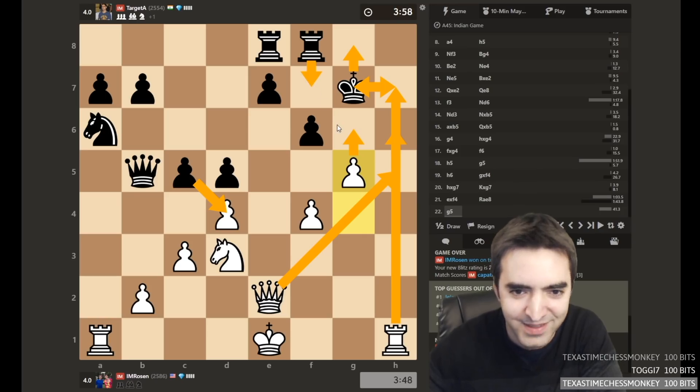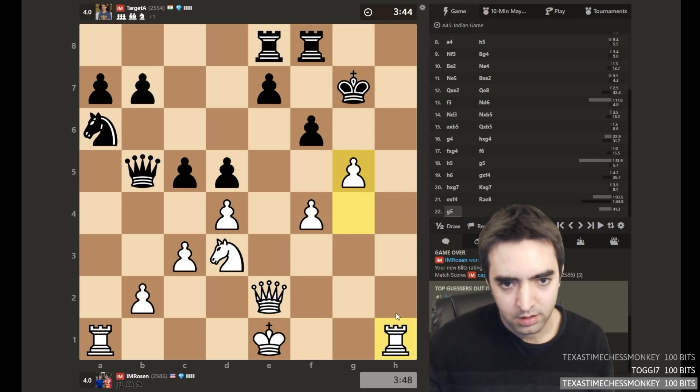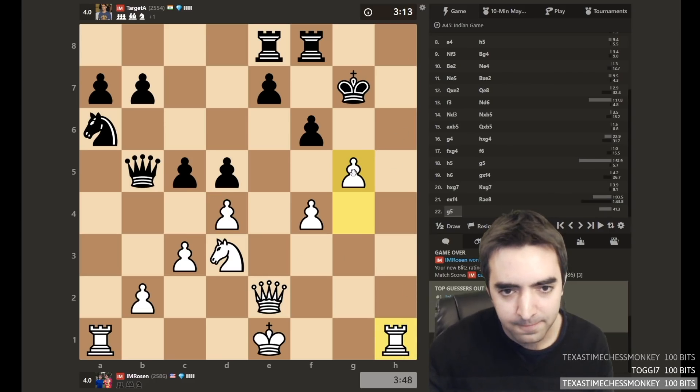It almost works. The line keeps going actually — takes, takes, queen h5. I guess the king can walk out to e6 as well. Important to be aware of the forcing lines. I would really love to make rook h7 work. But g6 — so imagine takes g6, rook h7 is a huge threat. Because if takes rook h7, king here, rook h8. I guess there's king — queen h5 at some point just wins.